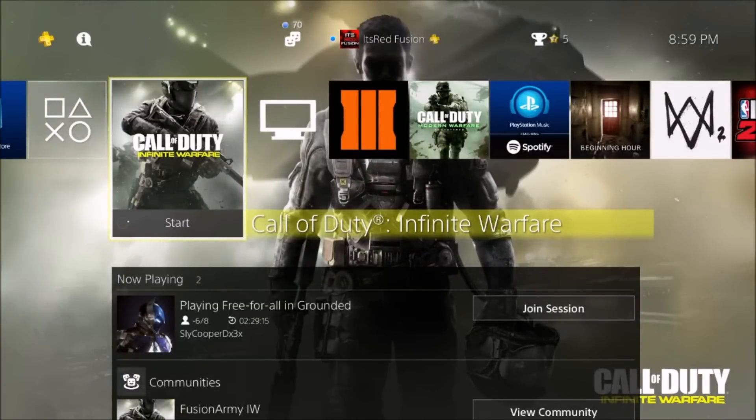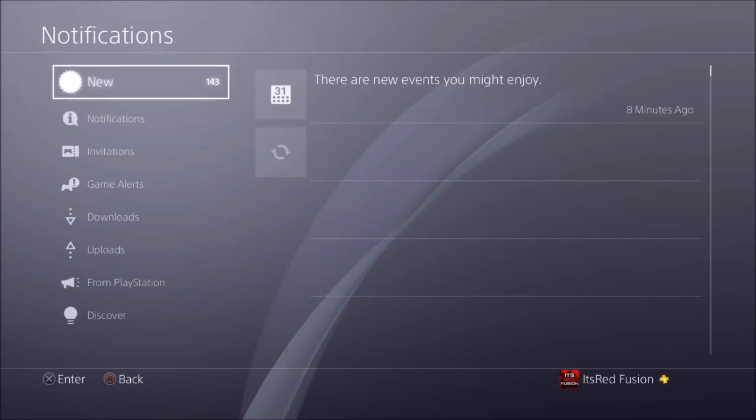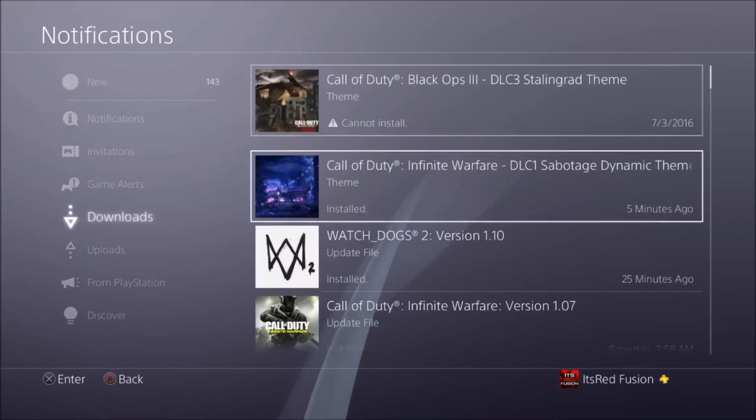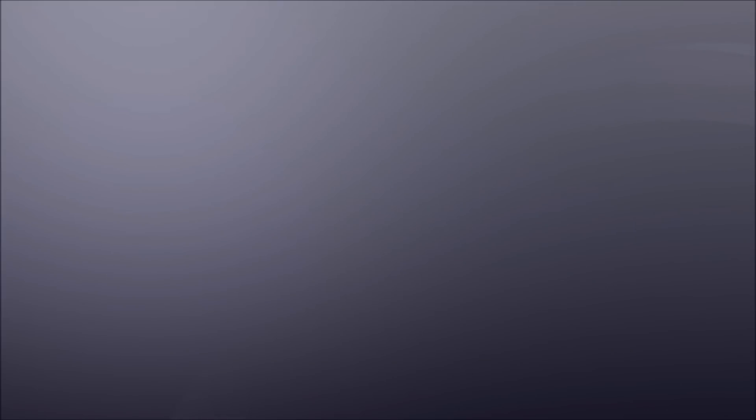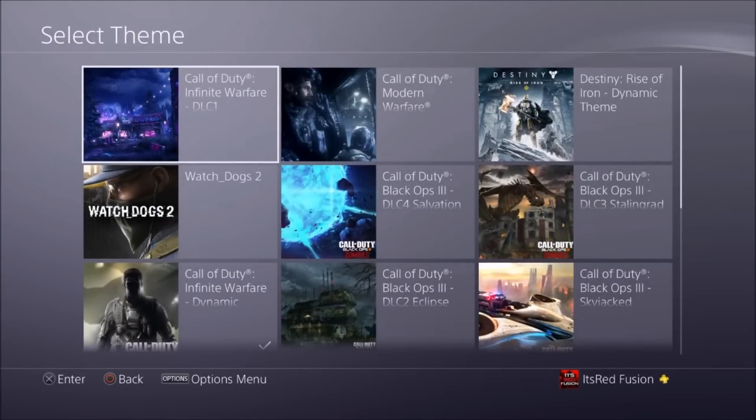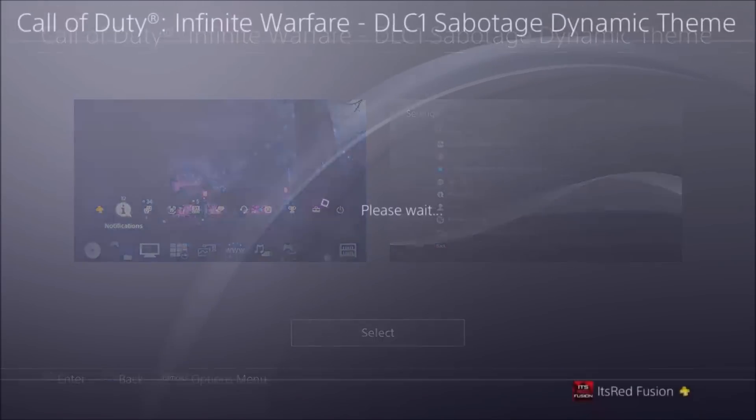Okay guys, so once it's done downloading, what you guys want to do is go into your notifications, scroll down to Downloads, and there it is — Call of Duty Infinite Warfare DLC 1 Sabotage dynamic theme, which is Rave in the Redwoods. We're going to click there, then click Adjust Theme. Once we're in Adjust Theme, we're going to click on Call of Duty Infinite Warfare DLC 1 Sabotage dynamic theme.